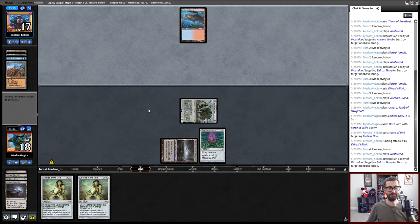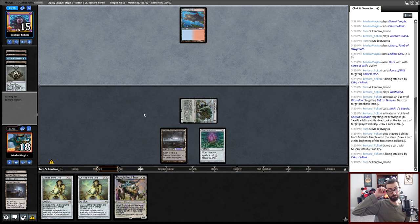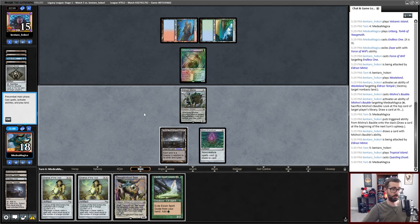Opponent opted not to Daze, as returning the land is pretty costly right now. Additional Wastelands or Murktide Regents are going to be very scary for me this game. A good portion of my deck is mana — that's the good news. There's a redraw. Yikes. Opponent's at 15. I think I am at a massive disadvantage here. It's RUG — that's horrifying, that means my Chalice is much worse. Triple Wasteland does this. I'm not fully dead or anything, but I do not expect to win this game anymore because Questing Druid is just going to get bigger than my stuff.